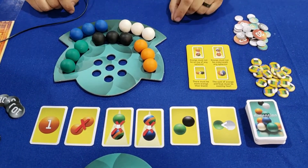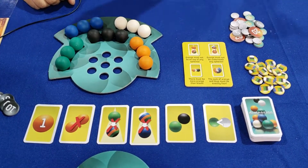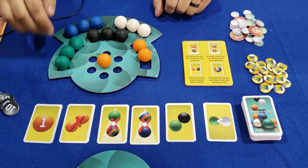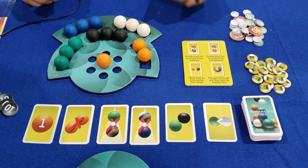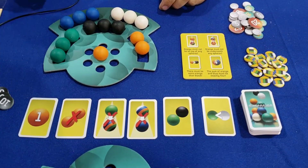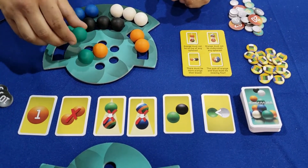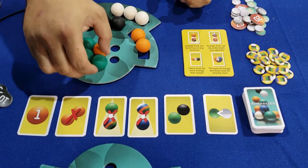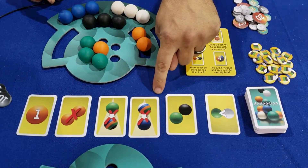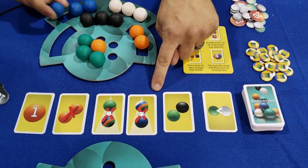These cards are restrictions on how you play the game. For example, this card over here states that only one orange sphere may be in my pyramid. This one states that no orange sphere may touch any other orange sphere. Green spheres may not be on top of any other sphere, which means the green spheres need to be on the base. And nothing can be on top of a blue sphere, so that blue sphere needs to be the cap of my pyramid.